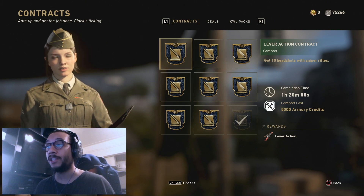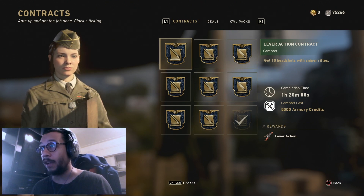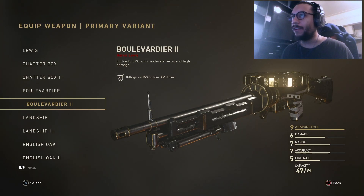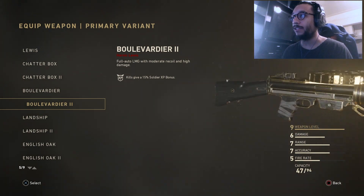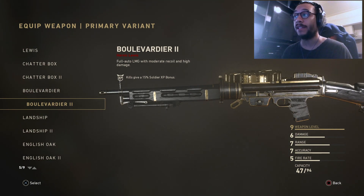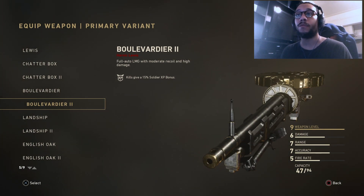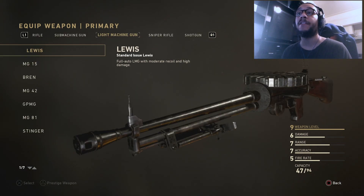Let's take a look at the Boulevard Deer 2 heroic Lewis variant and I'll show you a good class setup. Here it is — it's a really nice looking variant. Damage is at 6, range is 7, accuracy is 7, fire rate is out of 5, 47 bullets per magazine, 94 bullets overall. If you don't have this, go for it — it's a really good weapon to have.